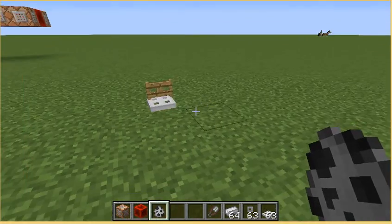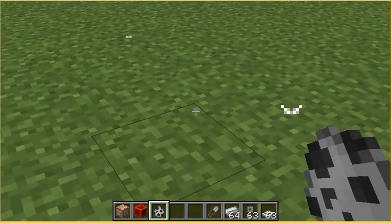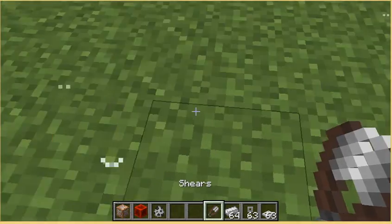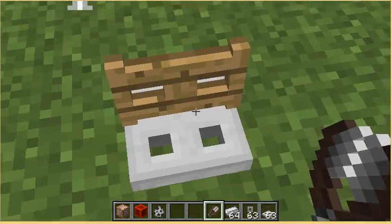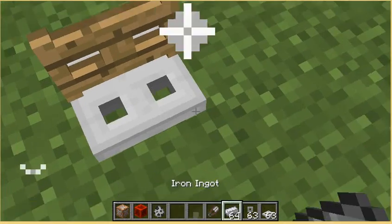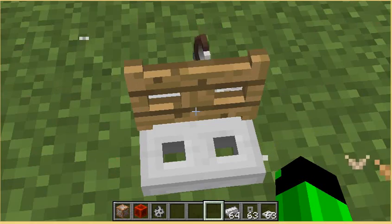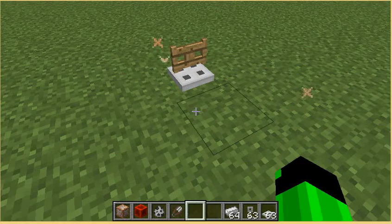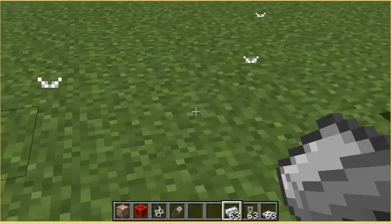When you get caught, you can't do anything — you can't jump, you can't move. All you can do is mine. To disarm it, you need shears: put the shears right there and it's stopped. To arm it back, you have to throw an iron ingot.